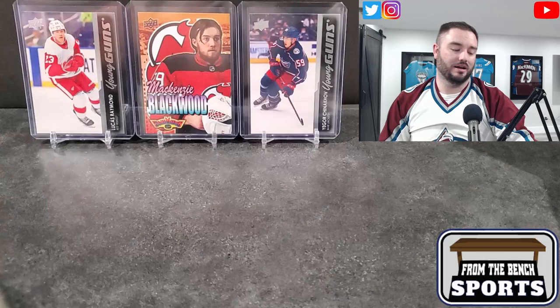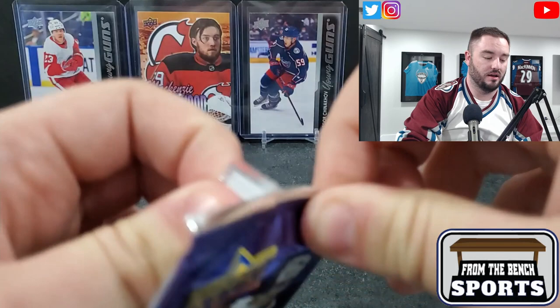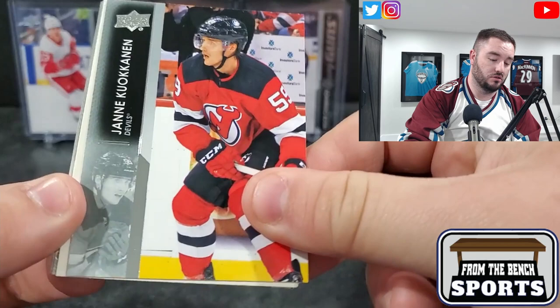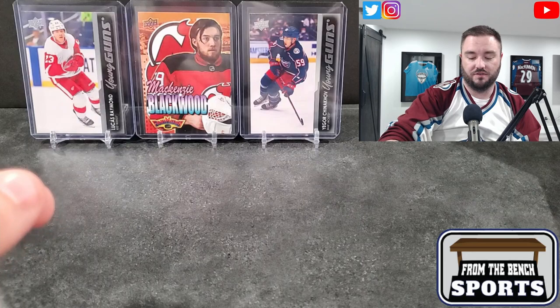Jake Neighbours went down this year - started off didn't do too much for the Blues, then went down and lit it up in the AHL. Maybe next year he gets a top six or top nine role. I think he only had two points in seven games when he played for the Blues. Kevin Rooney, Yanni Gourde, Conan, and then we got Tanner in the Retro, next to Suzuki, Teddy Blueger.